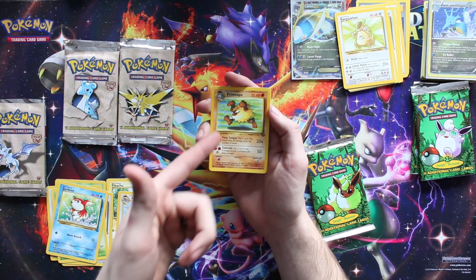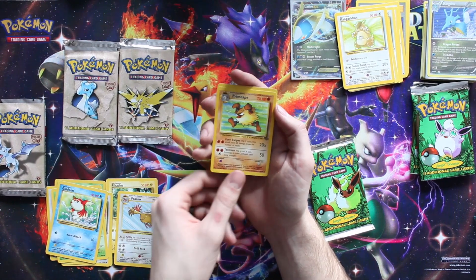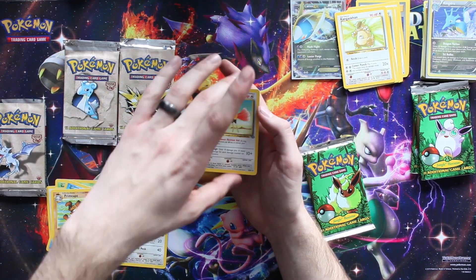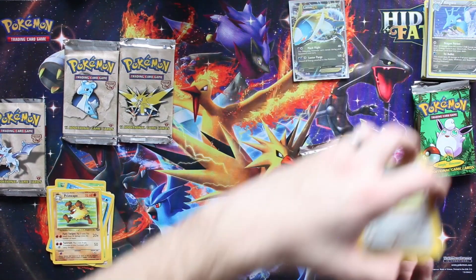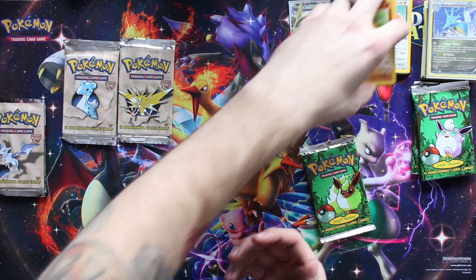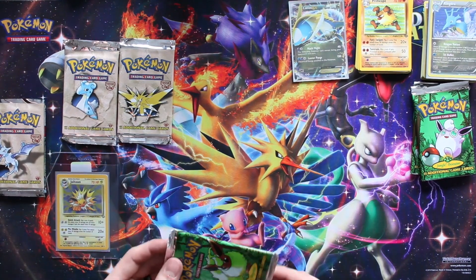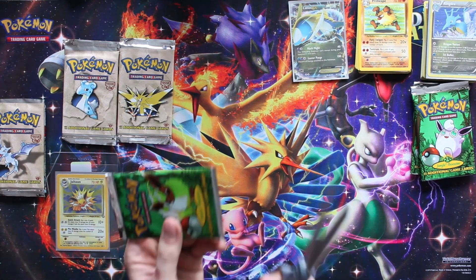We've got a Primeape - all the original 151 are my favorites but Primeape is also one of mine. And a Dodrio. As I was telling Courtney, if I get a Jolteon and a Flareon that would be the ultimate opening for me. Put them right there. Wow, that's too cool. Last pack - last pack magic. It's meant to be.